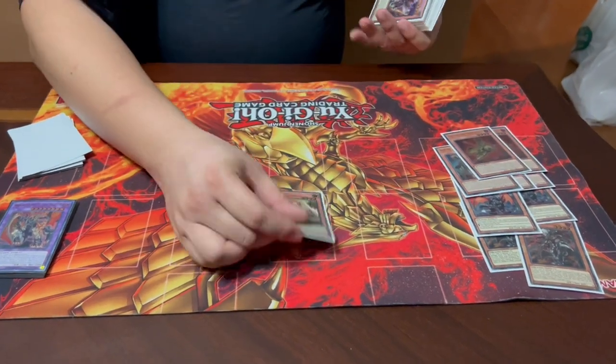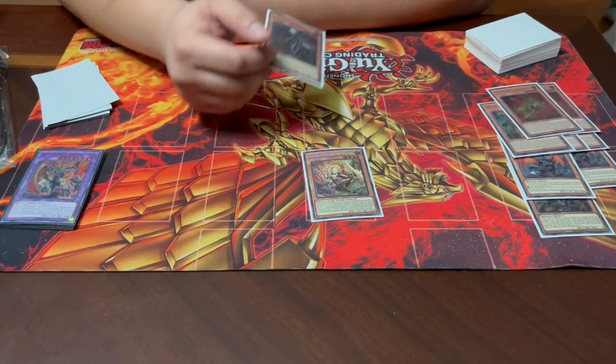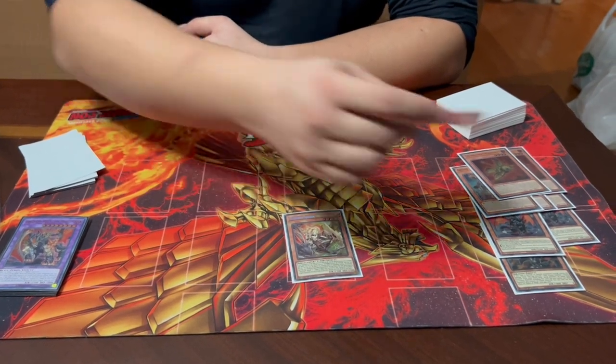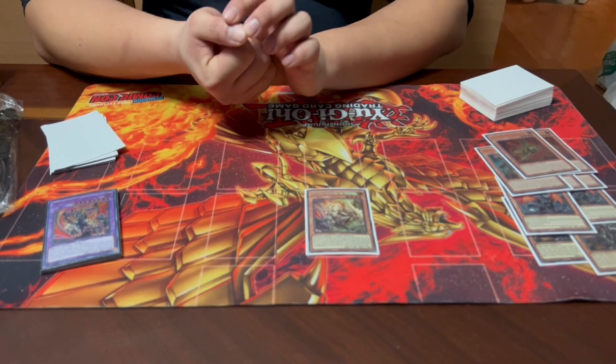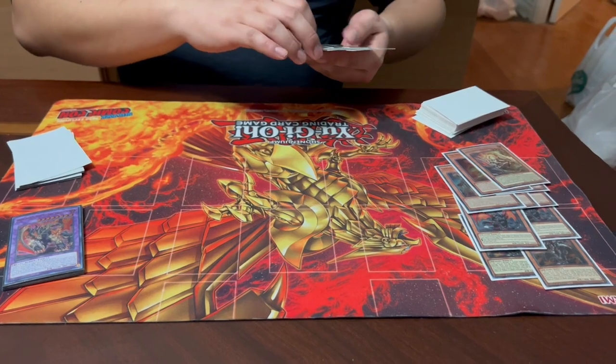We're playing one Incredible Ecclesia the Virtuous. She has a quick effect to tribute herself to summon an Albaz from your deck, which can flash in an Albaz on your opponent's turn. But her two main relevant effects are: first, she special summons herself if your opponent controls a monster — another extender for link plays. Second, she adds herself back from the graveyard on the turn a fusion monster is sent to the graveyard, giving you infinite fodder. She's also Light, so she can be used as fusion material or dumped from the deck.